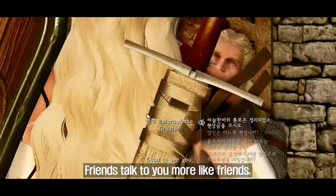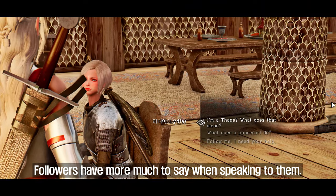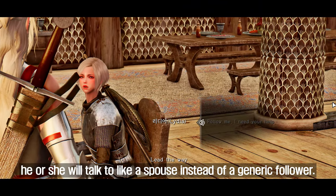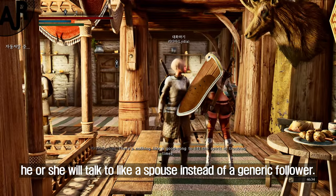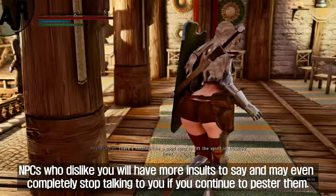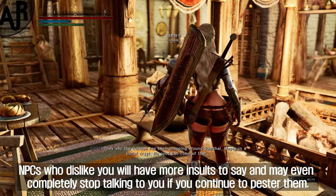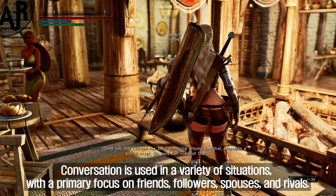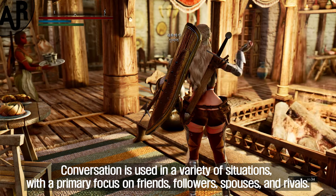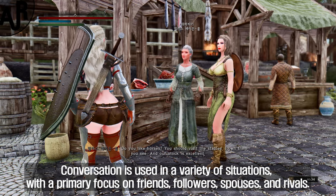Friends talk to you more like friends, followers have much more to say when speaking to them. If your spouse is a follower, he or she will talk to you like a spouse instead of a generic follower. NPCs who dislike you will have more insults to say and may even completely stop talking to you if you continue to pester them. Conversation is used in a variety of situations with a primary focus on friends, followers, spouses, and rivals.